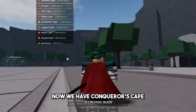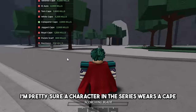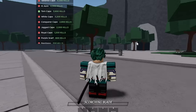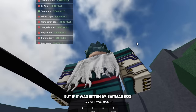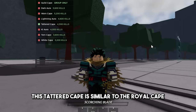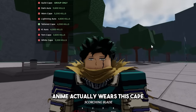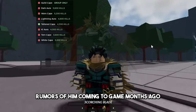Now we have Conqueror's Cape, which looks like Superman's cape. I'm pretty sure a character in the series wears a cape like this, but I'm not sure — this is one of my favorites. Torn Cape is just a white cape, but if it was bitten by Saddam's dog — also good for cosplays. Tattered Cape is similar to the Royal Cape; a character in the One Punch Man anime actually wears this cape. The name's Death Gatling, and there have been rumors of him coming to the game months ago.